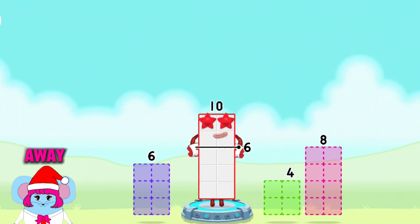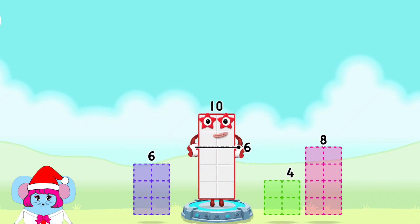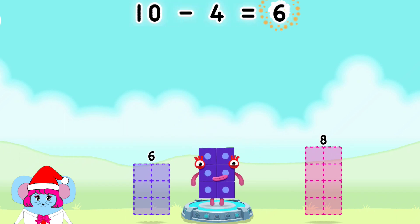Take number blocks away from ten to leave six. Eight, six, four — you solved it. Ten minus four equals six.